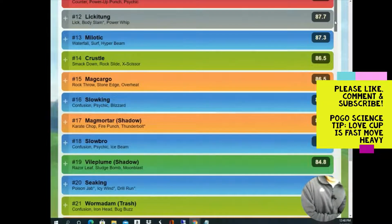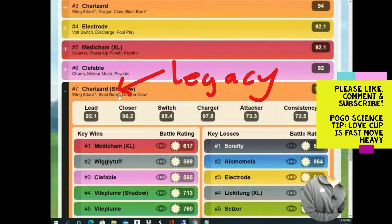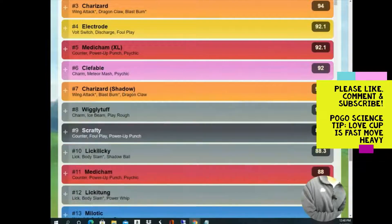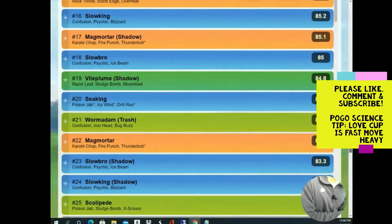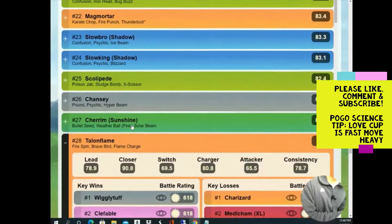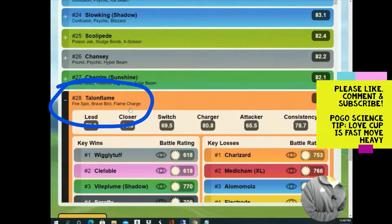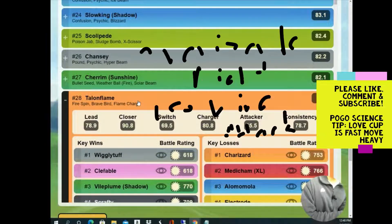Charizard is a more interesting case — you will need Blast Burn, but keep in mind Charizard also only costs 10,000 stardust to unlock a second move, which is very good. Talonflame is another Fire-Flying type that will be pretty solid as a counter to charmers. Keep in mind Talonflame takes a while to reach charge moves in a cup that's very fast-move dependent. It's really one of the only Pokémon with a Fire-type fast move in this cup.